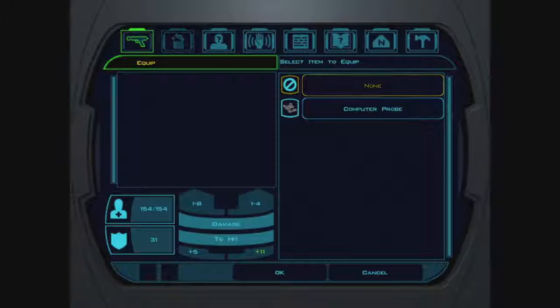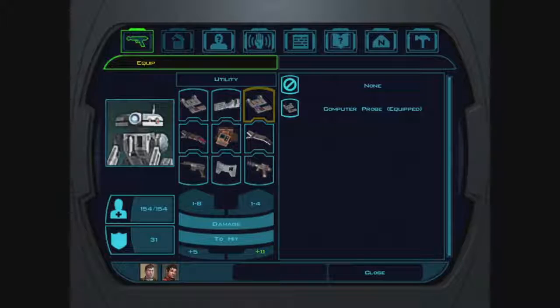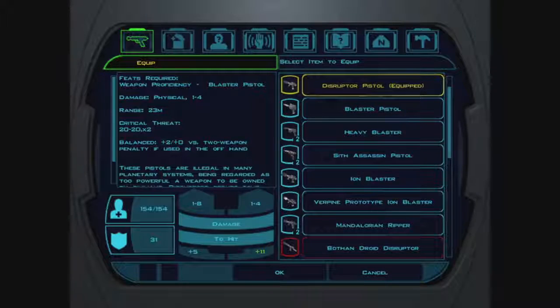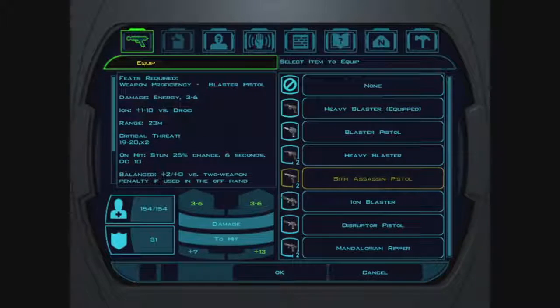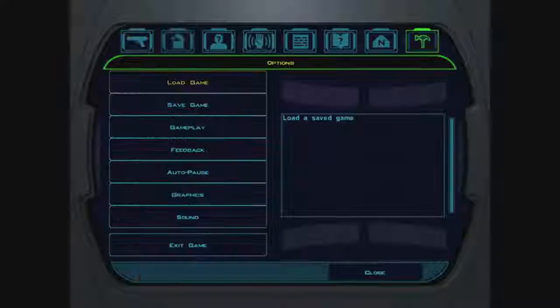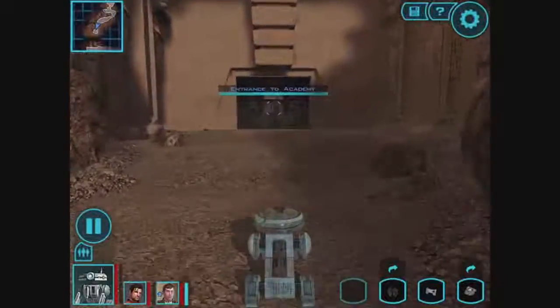Class one, class two — that's apparently our furthest advancement. I'm not really caring about trying to do this at its highest peak in terms of getting him fully kitted out. The disruptor pistol is what I currently have. Okay, so we're going to do a quick save, and now we're going to go into the academy and try to save Dustil.